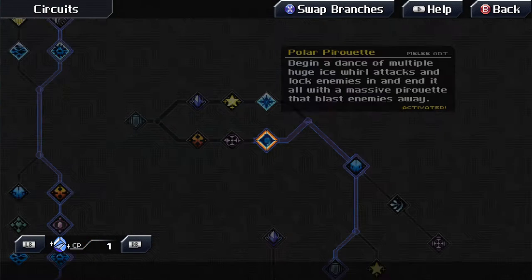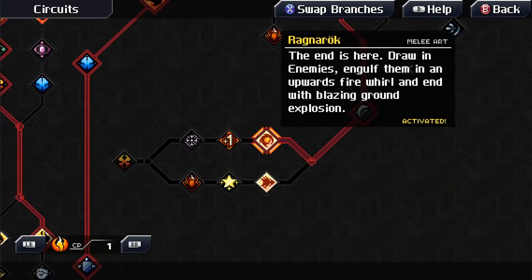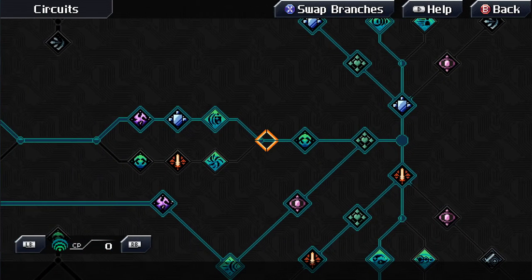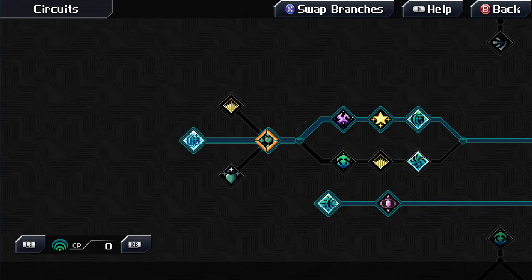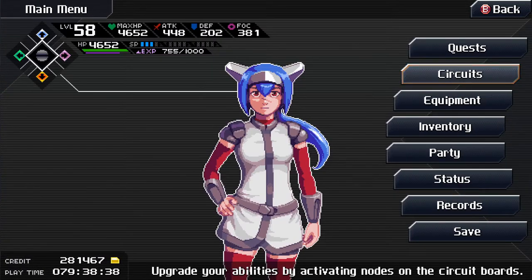We're looking at Polar Pirouette — melee art up in the ice tree. Down in the fire tree we're going to be using the best skill in the game, which is Ragnarok — you should be using this anyway. The last skill, if you're feeling ballsy enough, is called Karma Scale, the guard art inside of the wave tree. It is your bread and butter.